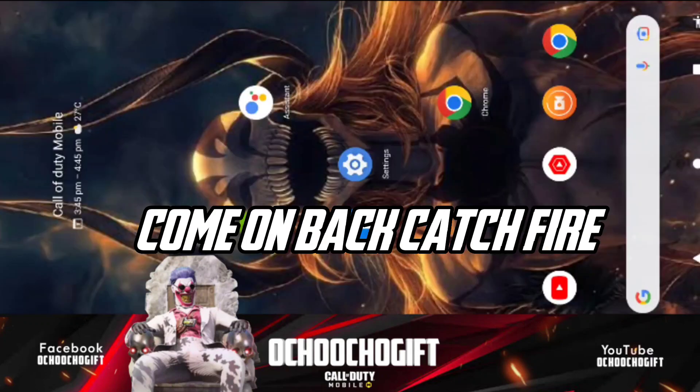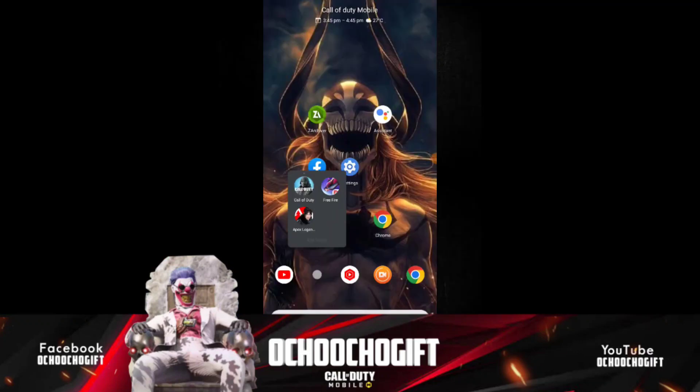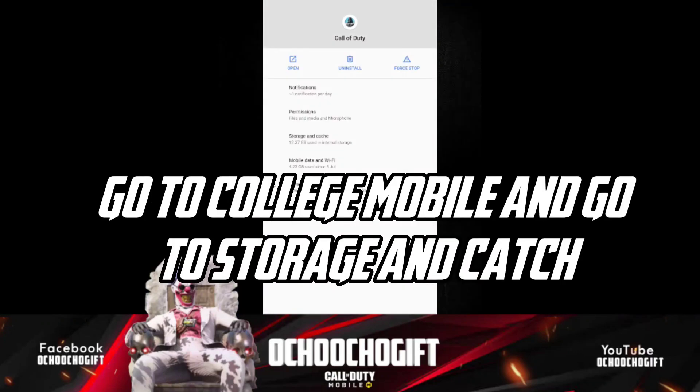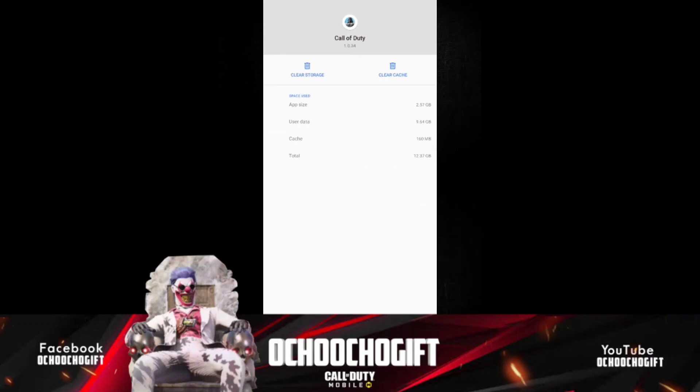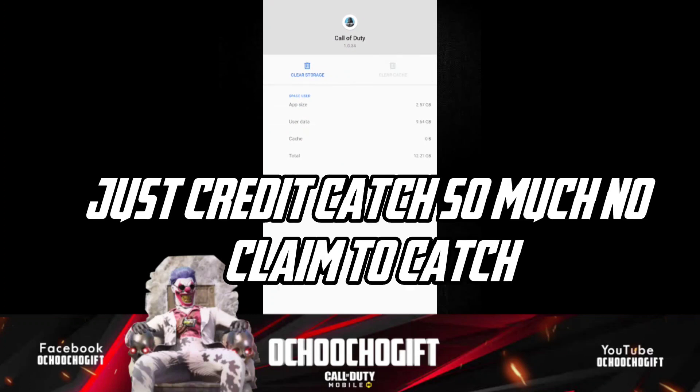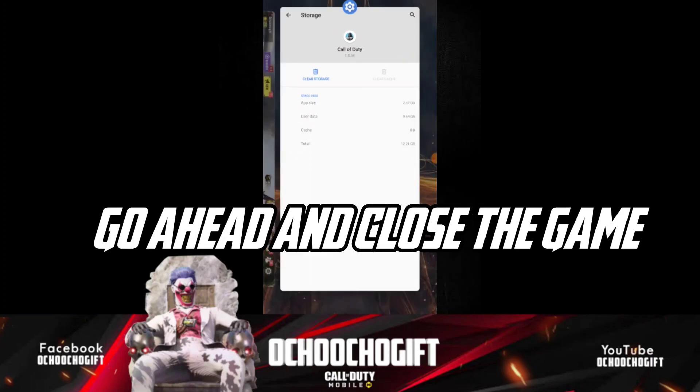To clear the cache, go to Settings, find Call of Duty Mobile, then go to Storage and Cache. Go ahead and clear the cache — but don't clear the data storage, just the cache. Once you've cleared the cache, close the game.